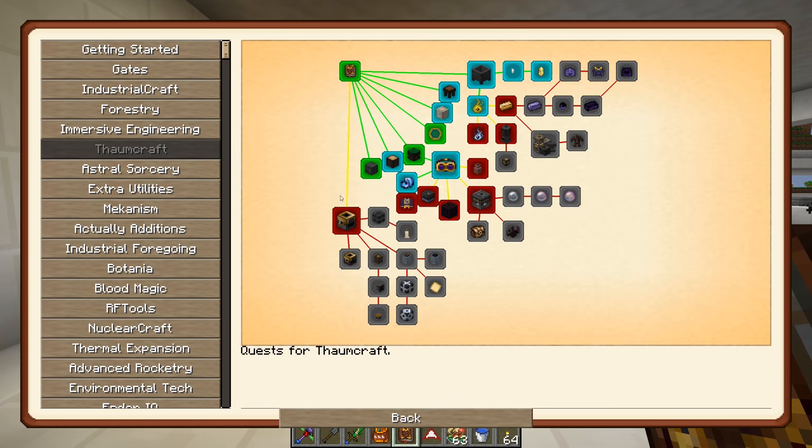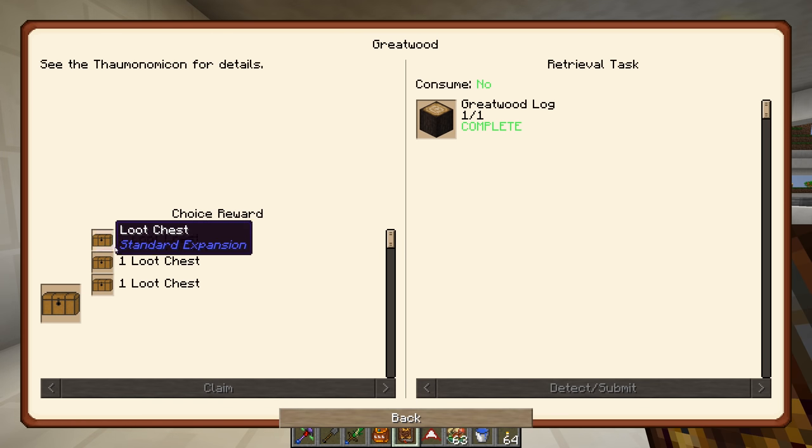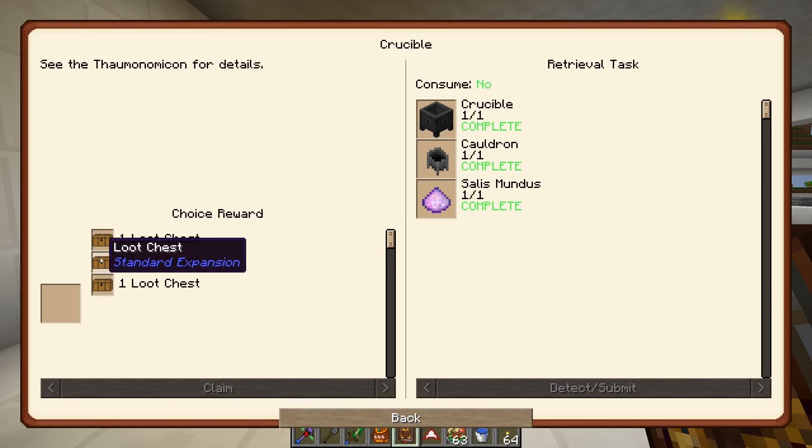Looking through the quest book, I was disappointed it doesn't have mirrored glass as a quest. Also the Caster's Gauntlet, which we had to make really early on, is locked behind the focal manipulator which I haven't even made yet. We have a bunch of quests to claim - let's go through and start collecting all the loot chests at once.